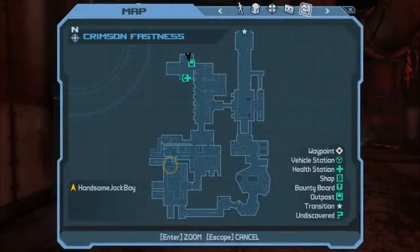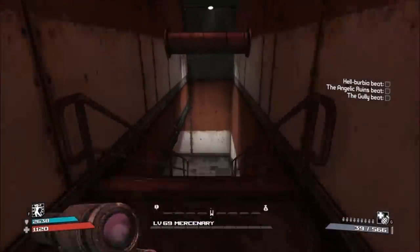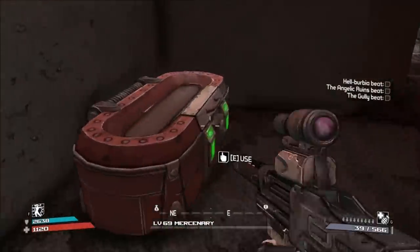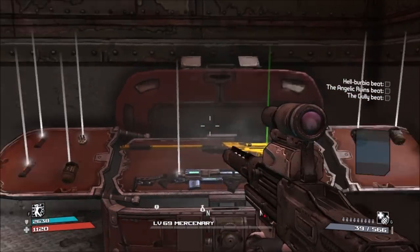Now the next chest is going to be located right there on the map. This one, along with pretty much most of the chests in this route, are right next to each other. So this one is pretty much right outside of the two chests we just hit up. As you can see, we got it to spawn — this is one of the chests that has a chance to not spawn.